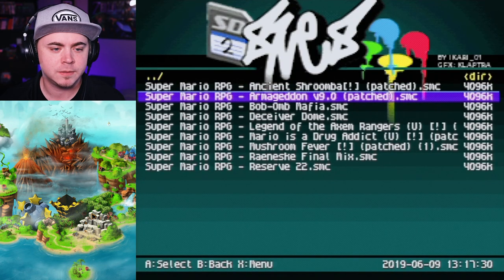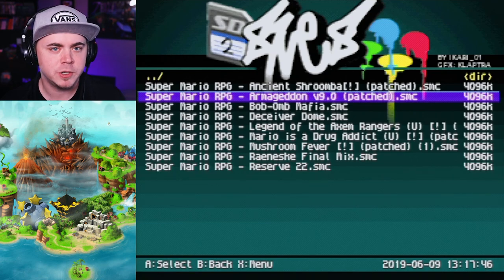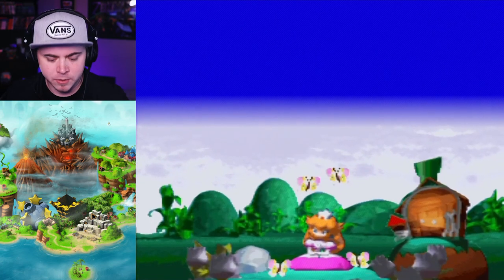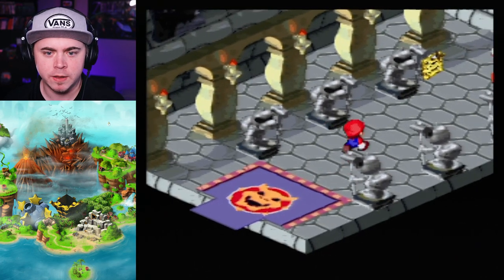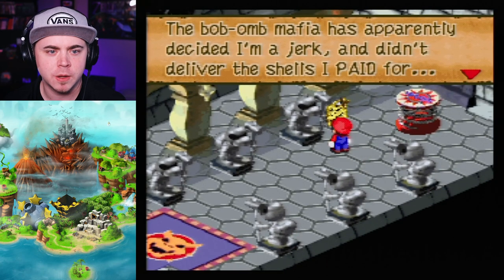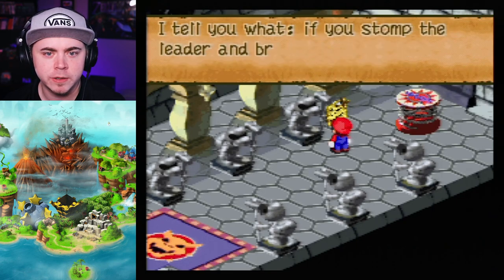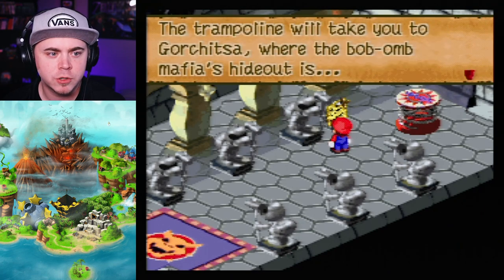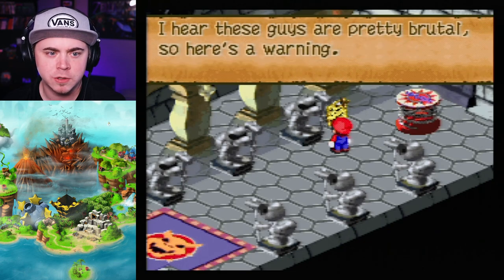Next up, I could do Armageddon, but I kind of want to save Armageddon for last — it's the most well-known Mario RPG ROM hack. The Bob-omb Mafia, the five shells. We've got the standard intro, so nothing's really different there. But once we're in Bowser's castle, there's a note: 'Dear Mario, the Bob-omb Mafia decided I'm a jerk and didn't deliver the shells I paid for. Stomp the leader and bring me the shells, and I'll give you the princess in return.' Bowser, you're going to be on our team again?